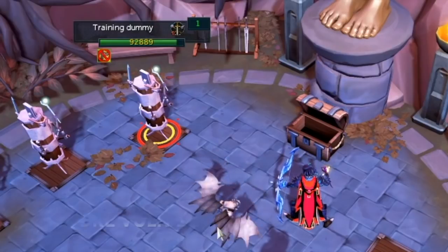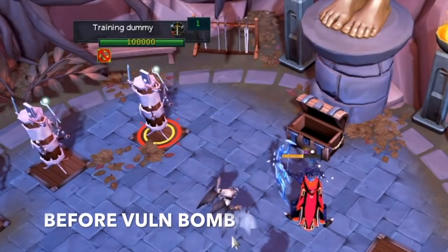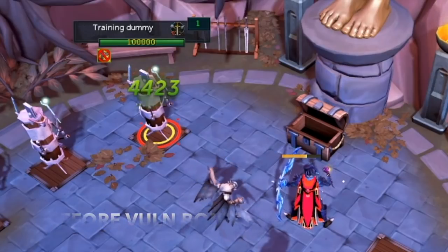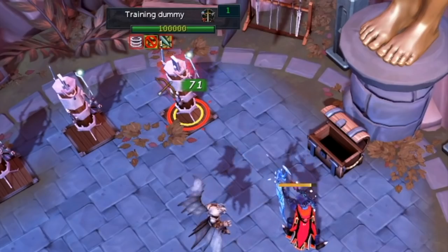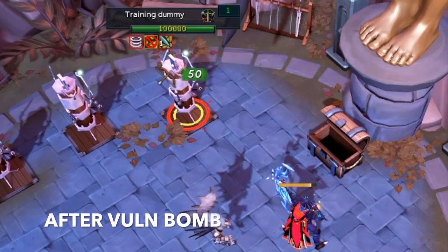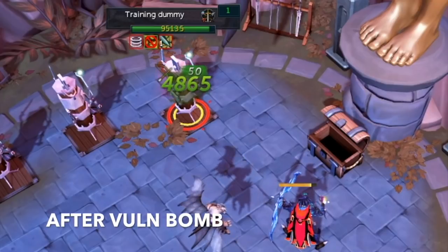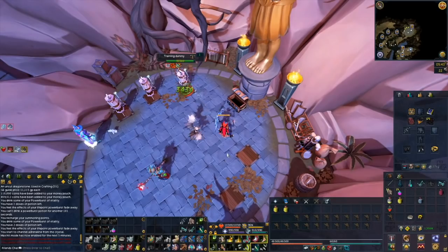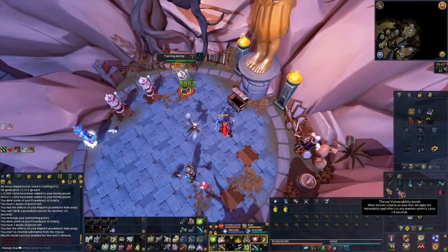Here's a close-up of the Snapshot before the Vuln Bomb at 4,423, and then after using the Vuln Bomb the same Snapshot hits 10% higher at 4,865. These are going to increase your DPS and are super useful — there's really no reason not to use them.